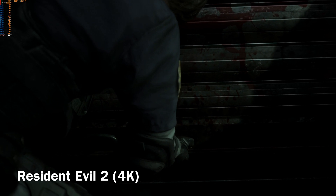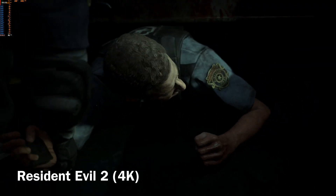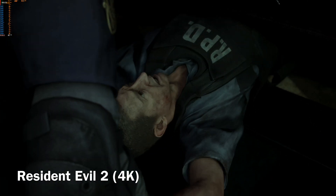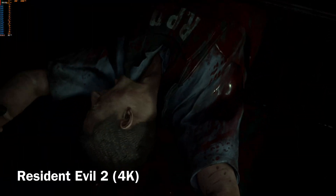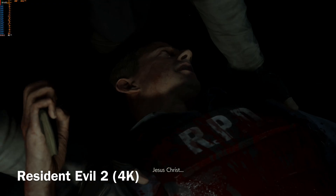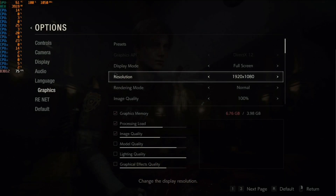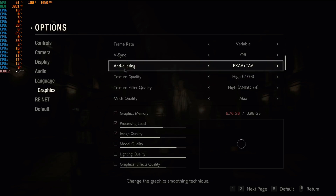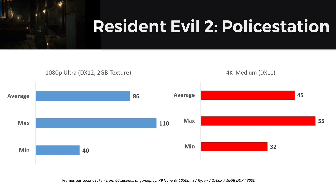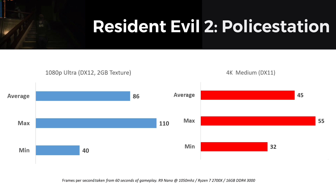The next title is Resident Evil 2, a remake of the classic PS1 game released in 1998. Just looking at the rendition of Leon here, it is quite obvious how far we've come compared to the extremely chunky and low-poly character models of the original game. Surprisingly, RE2 performs extremely well on the R9 Nano at both 1080p and 4K. Although the frame rate remained high, using more than the 2GB texture option resulted in noticeable stuttering and very short frame drops. Upon entering the door to the police station there was always a short FPS drop, which explains the lows in the graphs. The game likely has to reload the interior textures in that situation, but similar behavior was not seen anywhere else inside the police station.